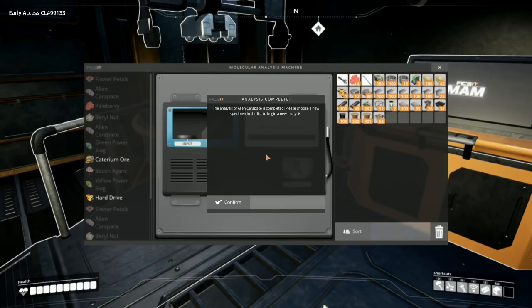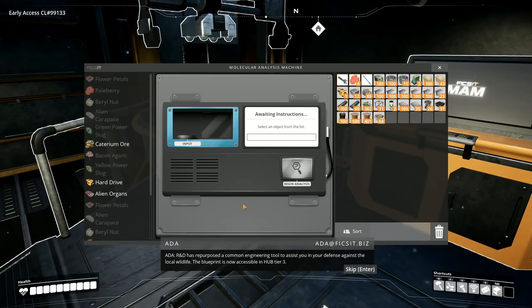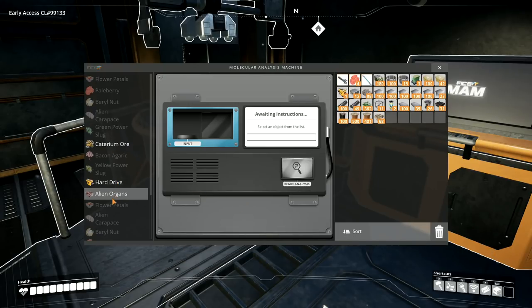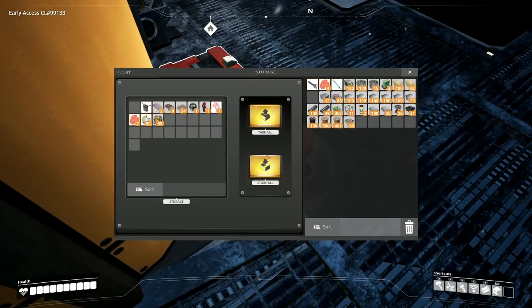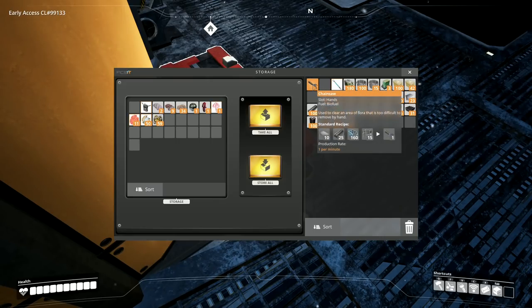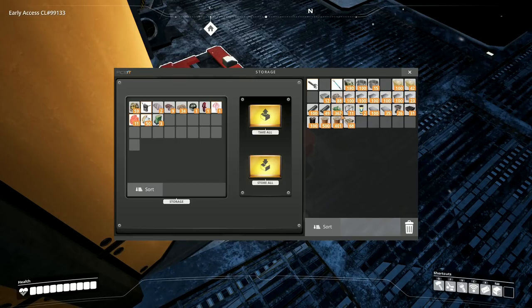Analysis of alien carapace is completed - please choose a new specimen in the list to begin new analysis. Incoming message: R&D has repurposed a common engineering tool to assist you in your defense against local wildlife and provided an extra equipment slot. The blueprint is now accessible in hub tier three. We have an extra equipment slot. Alien organs - I've got alien organs. There's a hard drive there, I want to analyze that one. I'll find out what's going on with this hard drive. The alien organs we can research those. I'll keep hold of the chainsaw for a minute. I've got circuit boards there, which we're probably going to want to do some research with, but they can go in for a minute. Wood and leaves here that I can't be bothered to do anything with right now - they can go in there as well.